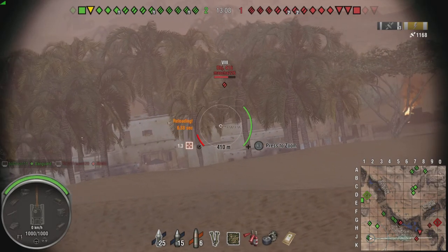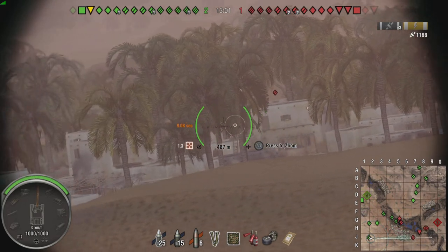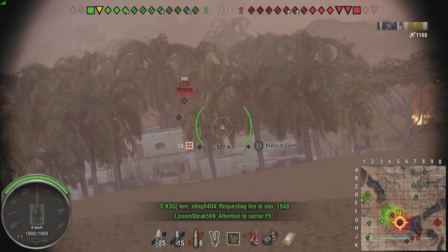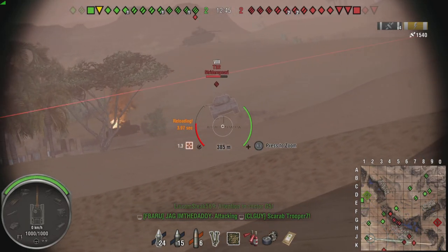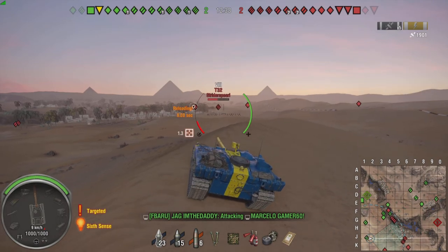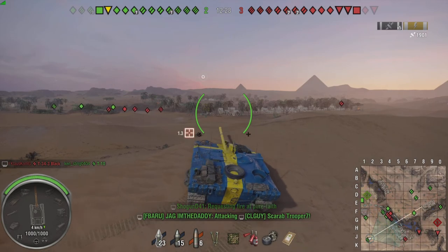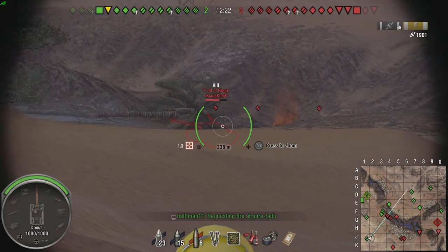The enemy doesn't seem to be pushing at all apart from the little gully, which isn't a really good place to push because it's a very small area and to get out of it you've got to push up and out into the open. The only reason you'd want to push there is if you have a slow heavy with no real gun depression. The lights are coming over here though — we've got a bit of a problem since we're pretty much on our own. But our team is pushing from the other flank and has pushed up through the middle.